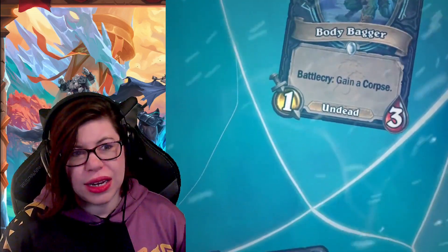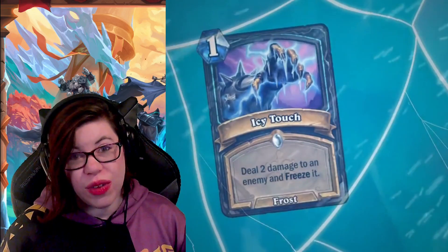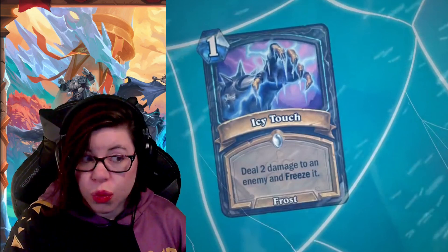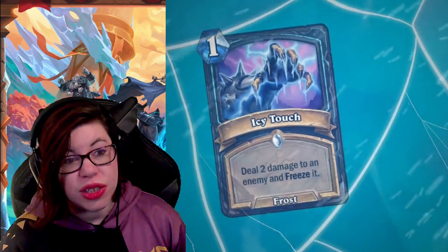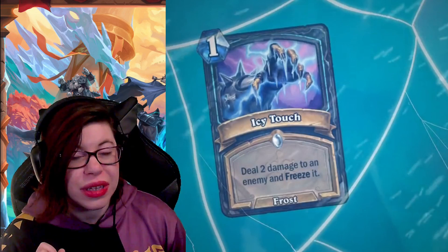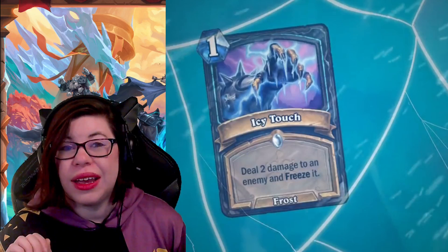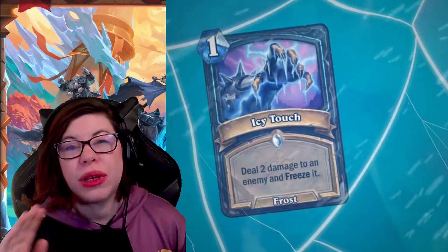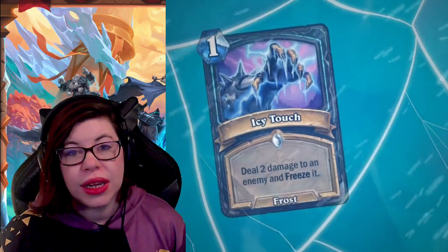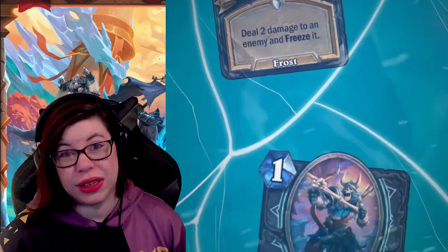Next is Icy Touch, which I think is very versatile. Only one mana, it counts as a frost spell and doesn't require any frost runes. It deals two damage to an enemy and freezes it. Importantly, it doesn't say 'enemy minion,' so this can go face — which is fantastic. Being able to freeze the face of an enemy hero that might attack, like Demon Hunter, Rogue, or Druid, makes this a really great card that I expect to see in a lot of decks.